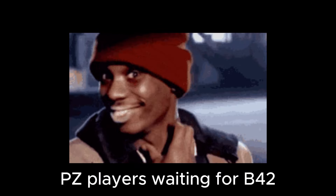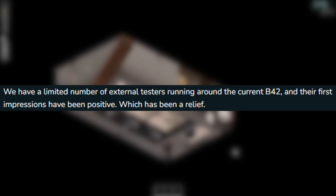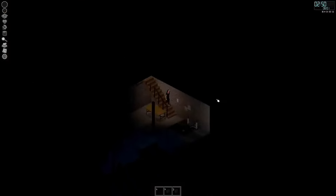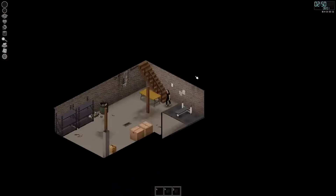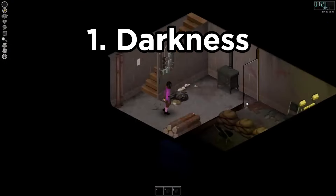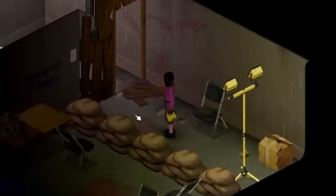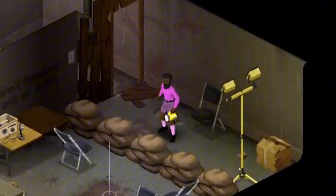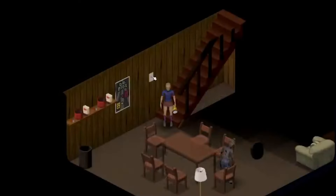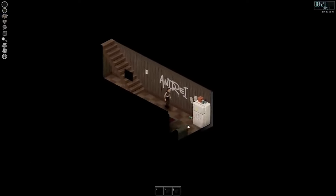Where better to start than the tester feedback, because I know you're all just itching to see where they're at with this build. They start off by saying overall that the first impressions have been quite positive. They sectioned off the comments in three different categories: the first titled Darkness, the second titled Zeds, and the third being General. I'll preface this by saying they probably left out a lot of quotes — these are probably just the best of the best — but this will at least give us a clearer view on where build 42 is at.